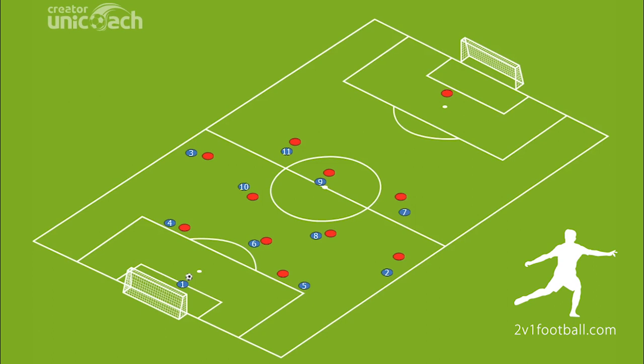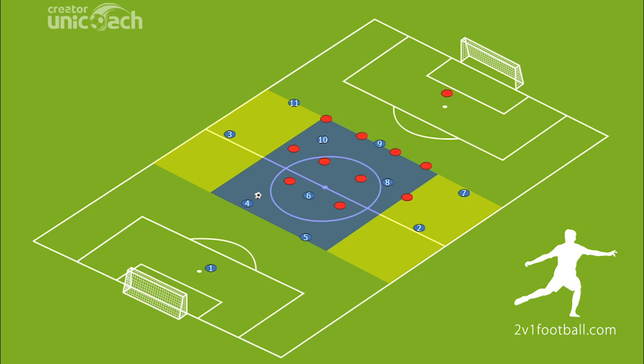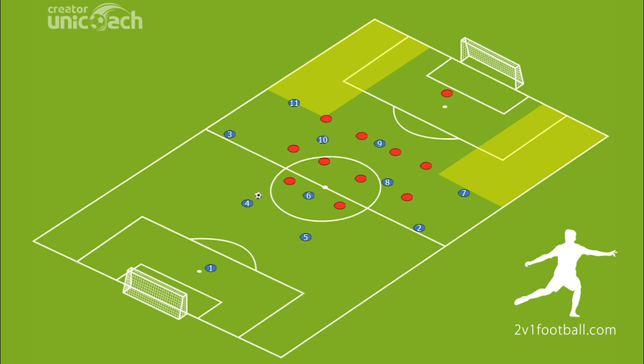Our third option when the opponents have committed a lot of players forward is to play the ball into a free versus free situation. We can target the striker to cooperate with number ten or number eight, and we can also target the winger to try to create a 2v1 situation on the wing. Now that we have the ball into this zone, we move to the second phase of attack, whose target is to put the ball into one of these two wide zones to make a final pass into the box, or to put the ball directly into the box to create a chance for scoring.